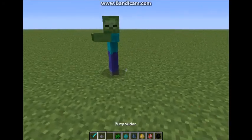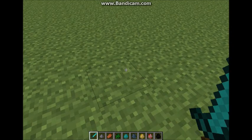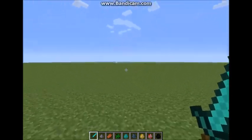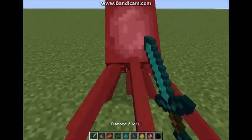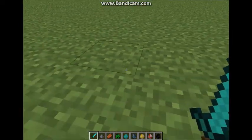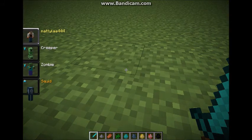This works with virtually any mob. For example, here is a Zombie. Also, for example, squids. And as a squid, you can swim underwater.